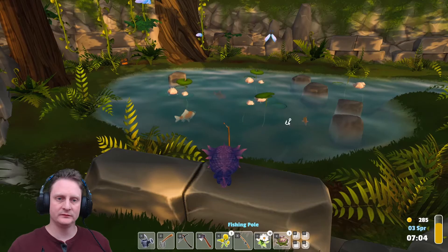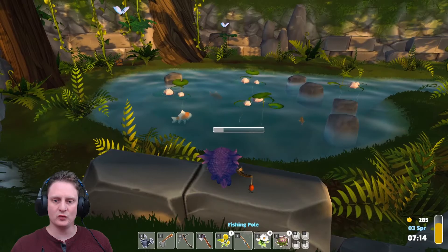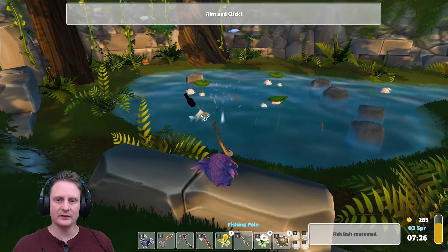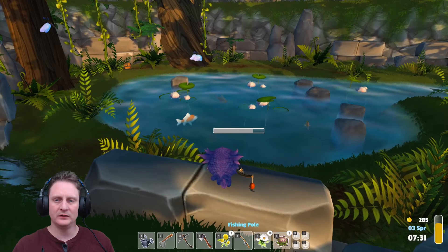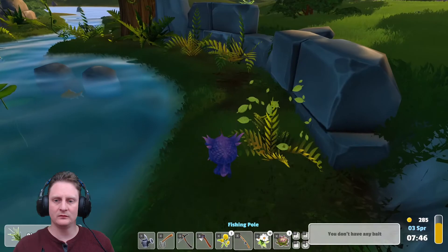Oh look, a chest! Let's see what's in that chest after we're done fishing. I caught fish! Fish bait consumed. Maybe that's just to tell me there's fish in this watering hole. What's that? An old bottle. I think I can craft that into a new bottle. I wonder if bottles sell good, or if I just need them for something else later. Soggy paper — what do I want soggy paper for? I don't have any bait, so no more fishing for me.